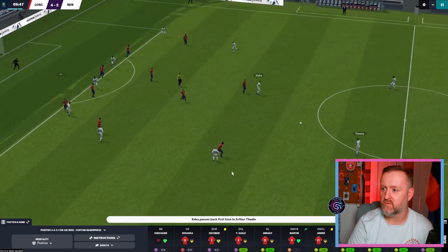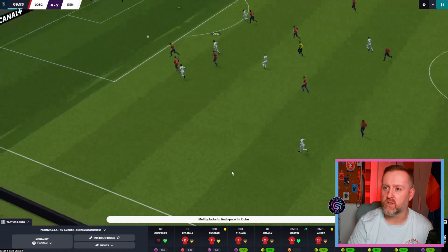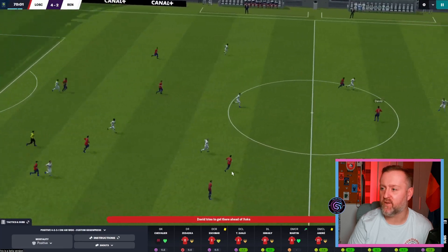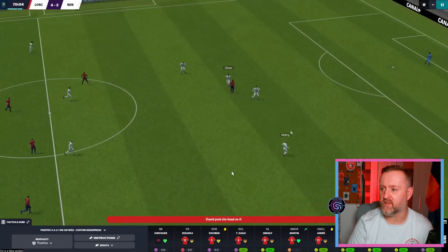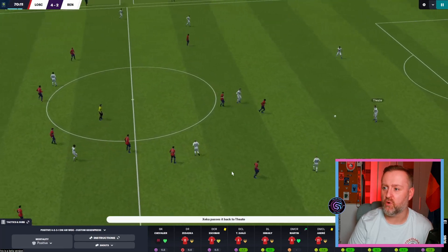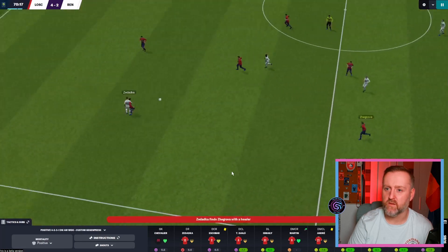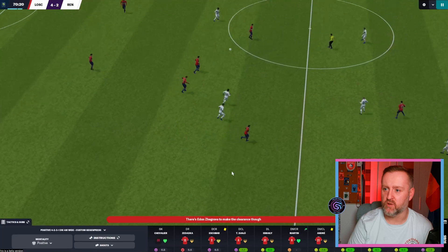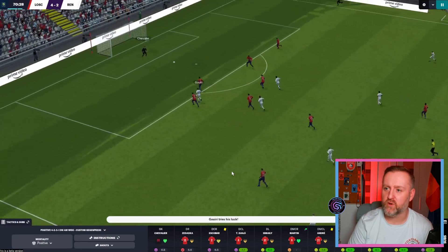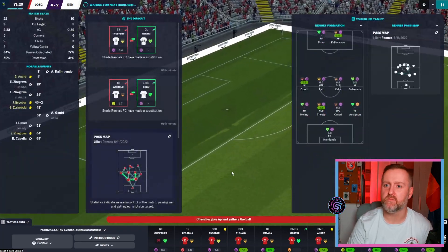We've got an XG of 3.33, and until that goal we were struggling. The two DMs seemed to work — you don't really see much of them in the attacking final four, but they seem to shore up that defense. Joraf and David — I thought he was going to win that and bring it down. He says that and something bad is going to happen, right? Are they going to score here? Guri Chevalier with the save.